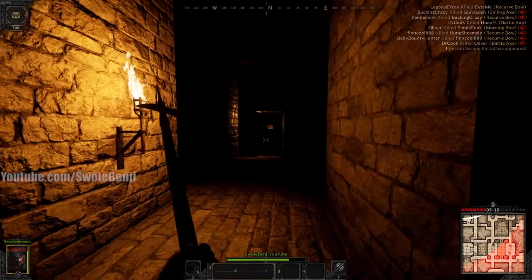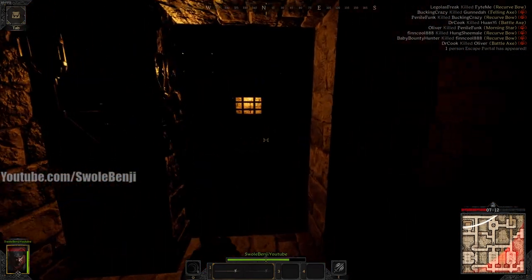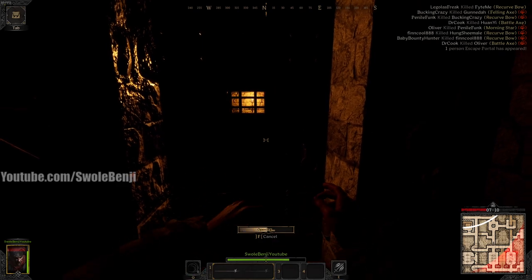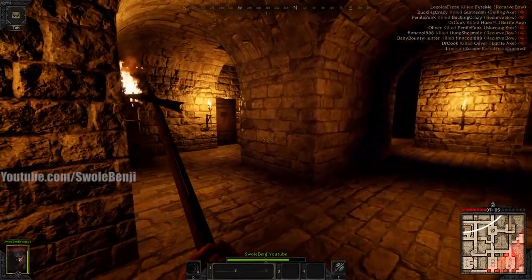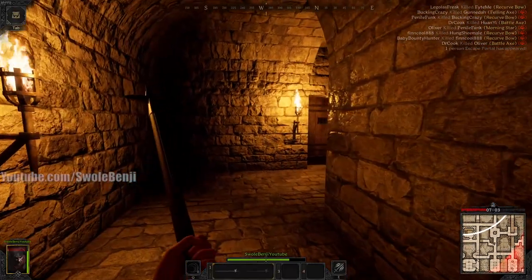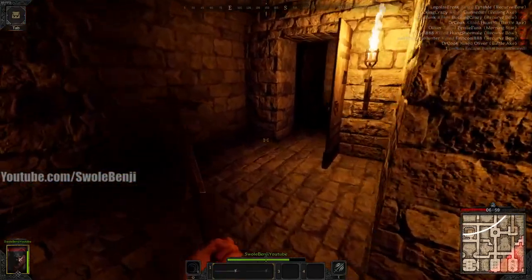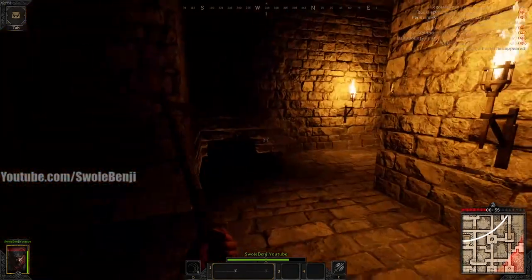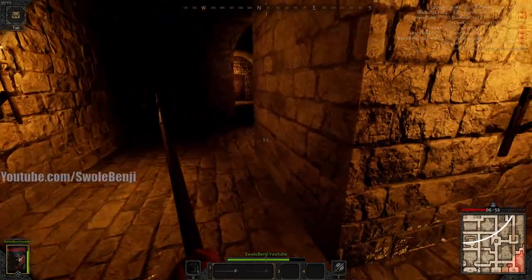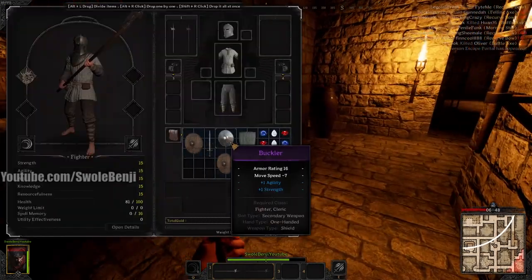Another quick tip: if you look in the top right corner, you'll see the kill feed. There are only 16 players including yourself in a lobby. We can see nine have died, so there are six more people alive - that's usually just two three-man groups. If you want to stay on the outskirts and continue to farm mobs, or maybe loot chests, that's fine. If you want to try to escape, I've got some loot here - a purple buckler, some okay starter money.